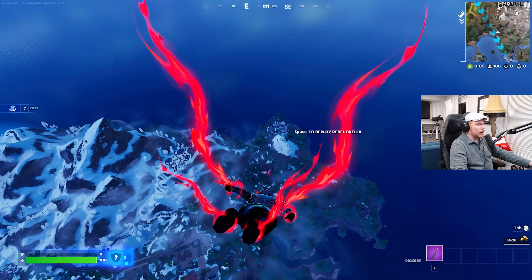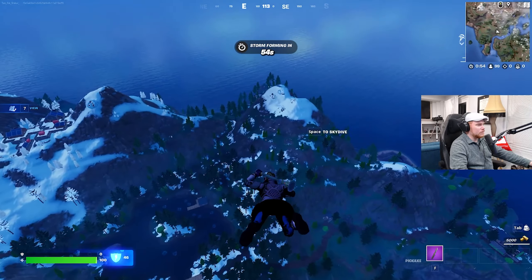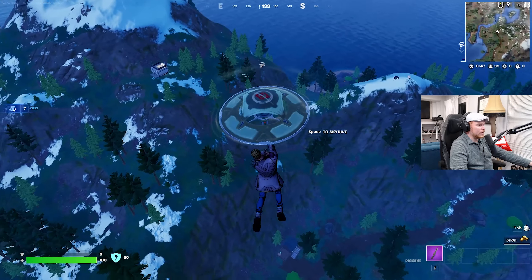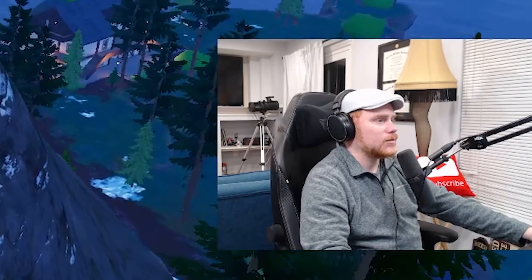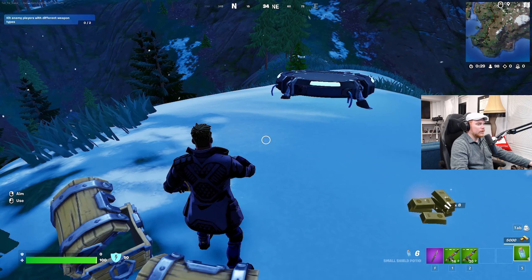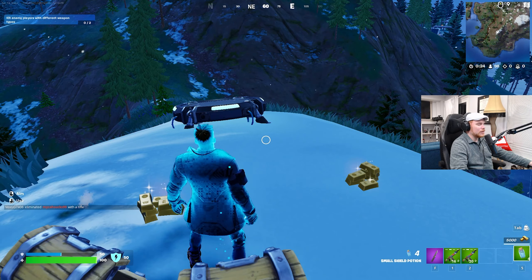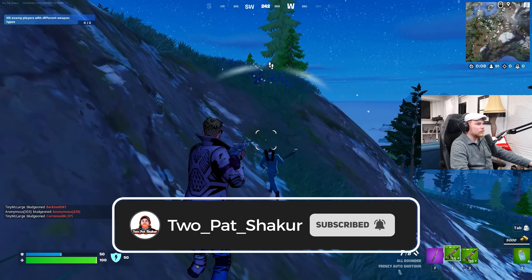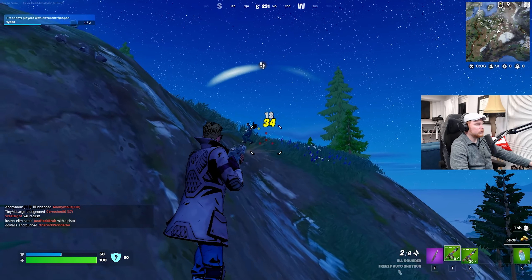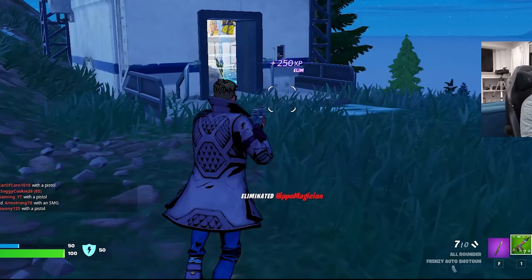Space to deploy umbrella, W is your forward key — everyone knows that, right? F is my farming tool, R is reload, E picks everything up, D and A are giving me a hard time. I've been using the scroll wheel instead of hitting my numbers to get my inventory, which is probably gonna make me slower than normal players. Aiming is tough too, so we're gonna be thankful for all bots tonight.